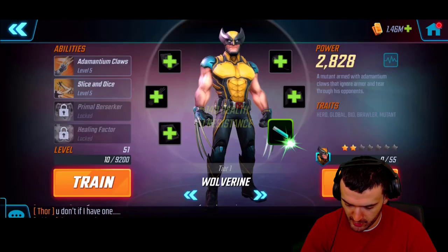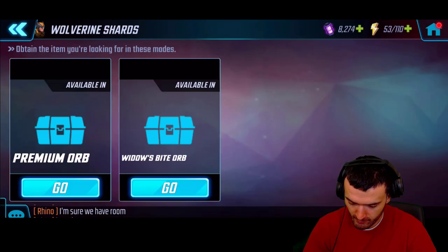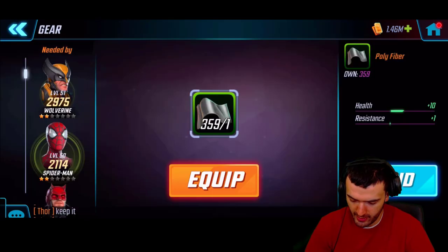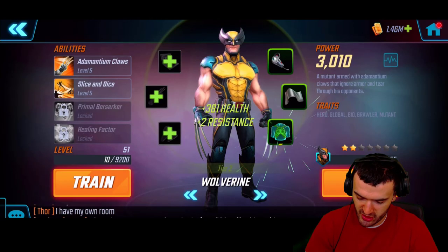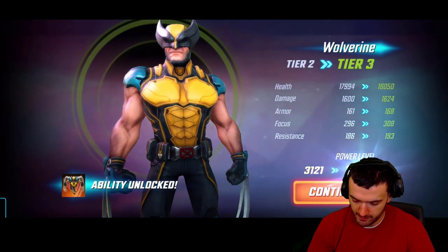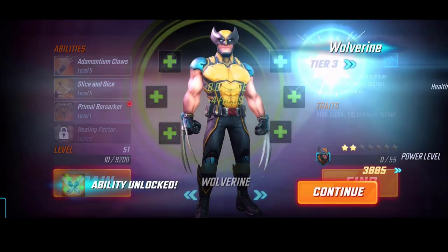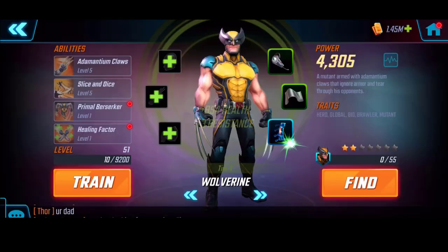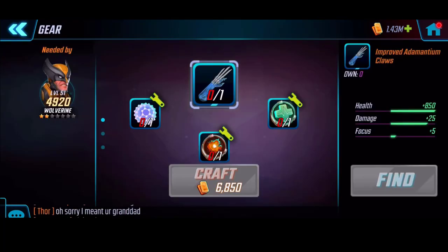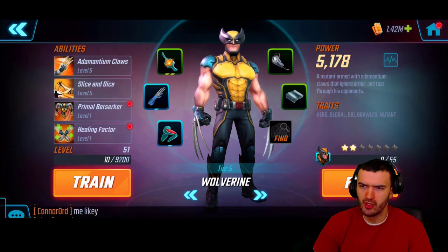In order to unlock his other abilities, let's go ahead and equip him with everything I've got. Let's see how far we can take him — upgrade tier two — I might be able to go up to tier six or seven. I've saved up some equipment. All right, I got him up to tier five, which unlocks all of his abilities — so that's good!